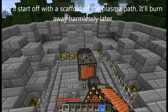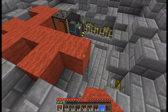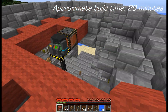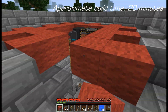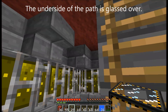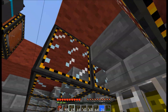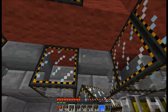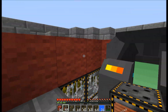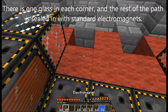We'll start off with the scaffold of the plasma path — it'll burn away harmlessly later. The underside of the path is glassed over. There is one glass in each corner, and the rest of the path is sealed in with standard electromagnets.